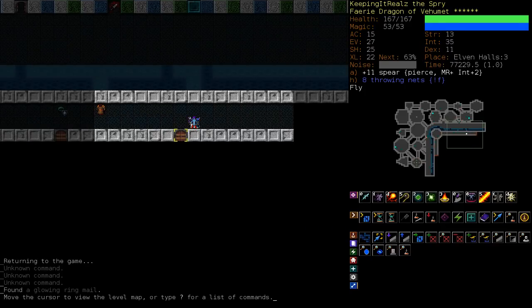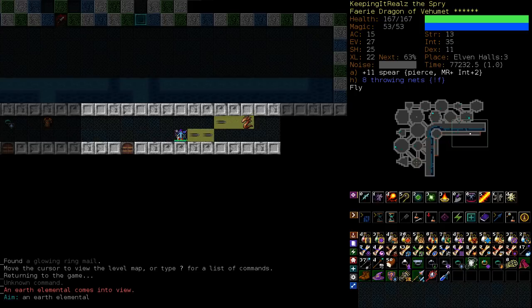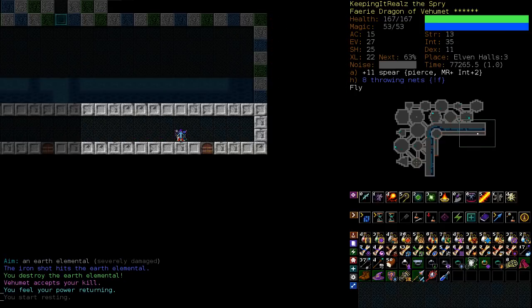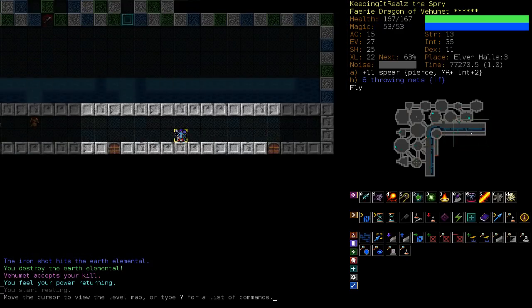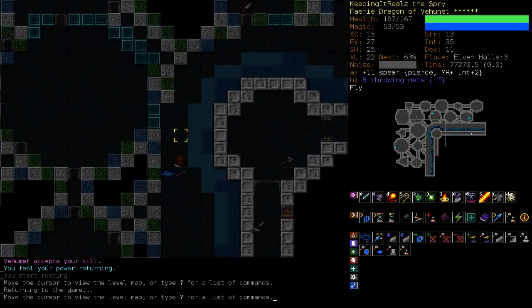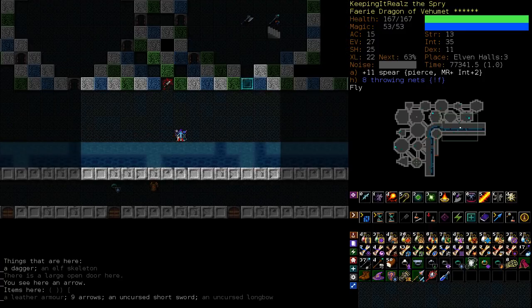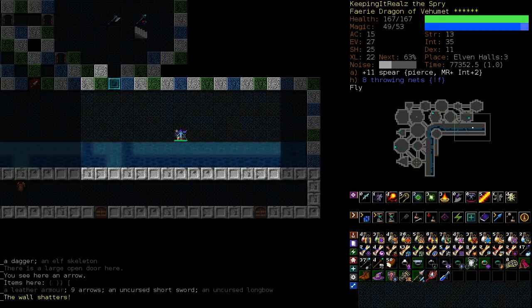I think the way that works is all these doors are going into the inner chambers. So this will kind of work. I want to do it from the outside though because if I start doing it here, the noise from LRD is going to pull elves through those doors. So we're going to go back around and we want to blow up somewhere that's in the deep water. So we're going to go for here.